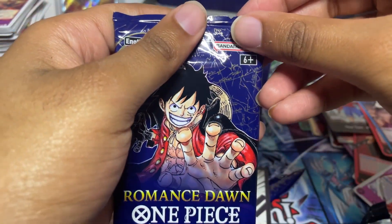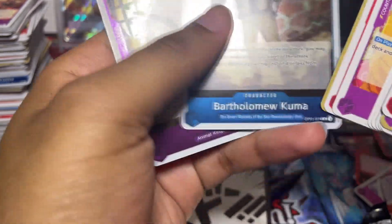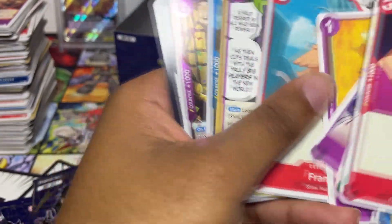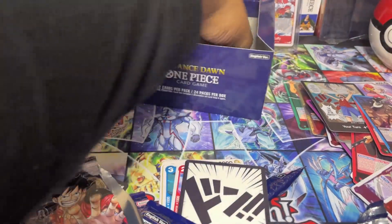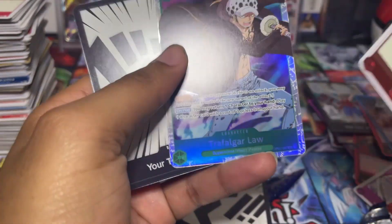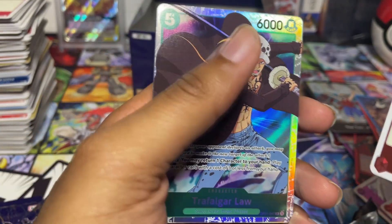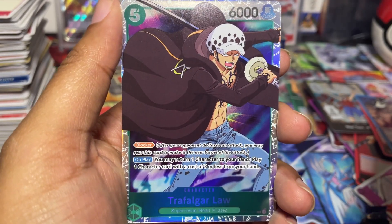Second to last pack — can we get another alt art? Queen, Kuma... from the top of my head we have all of those already. Last pack — can we get another alt art? If Kinemon was the alt art, we already have two. Something glistening back there — what is it? We got the SR Trafalgar Law! I think that was officially the last SR regular art that we needed.